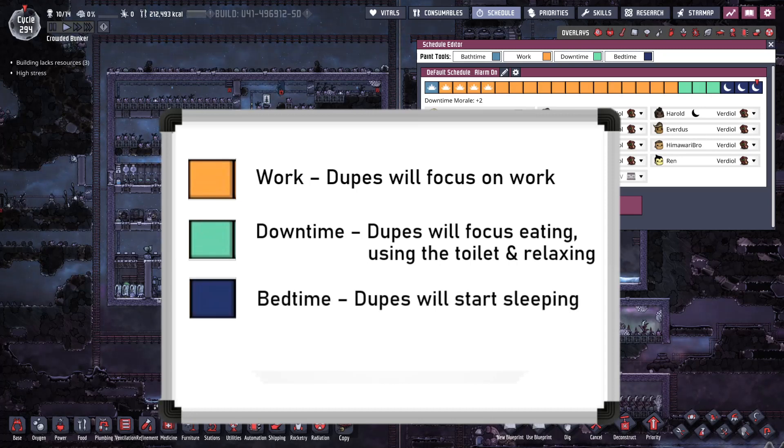Bedtime slots are for dupes to sleep during, but the only important thing is that they start sleeping during these slots. Even if a bedtime slot ends, as long as the dupe is already in bed, then they will recover full stamina before waking up.